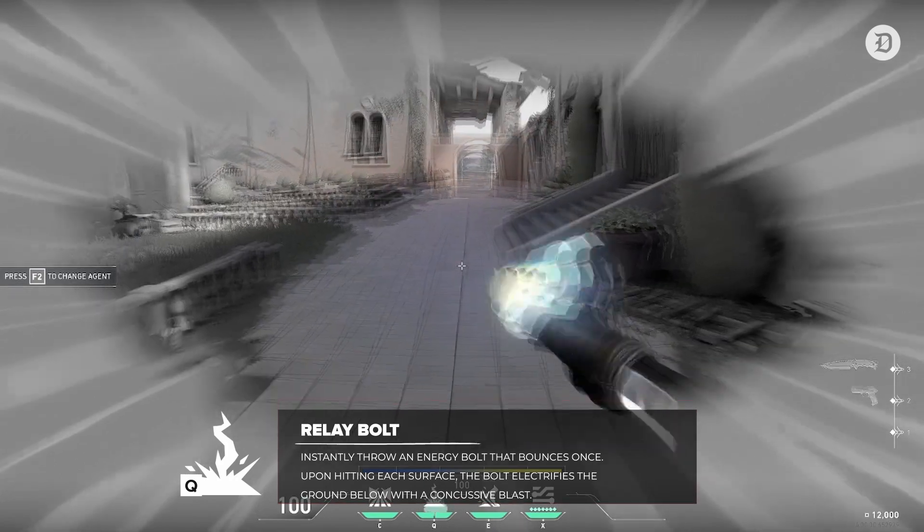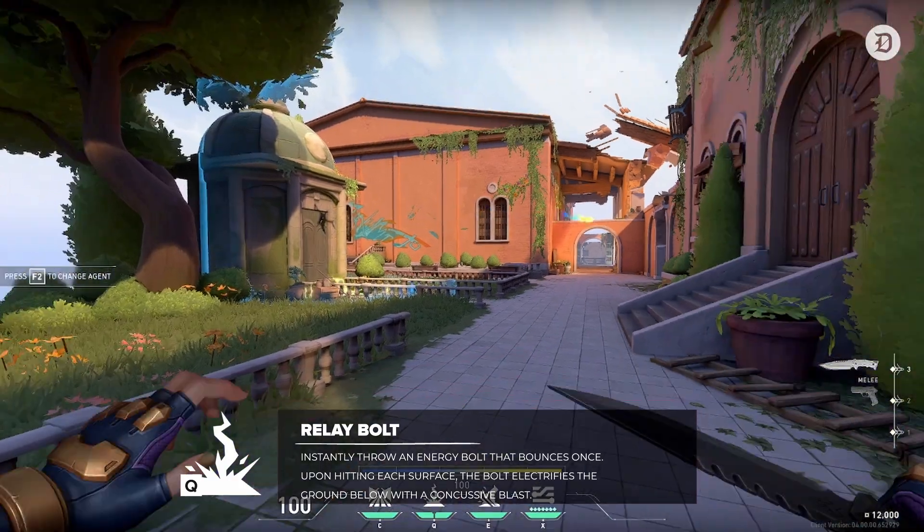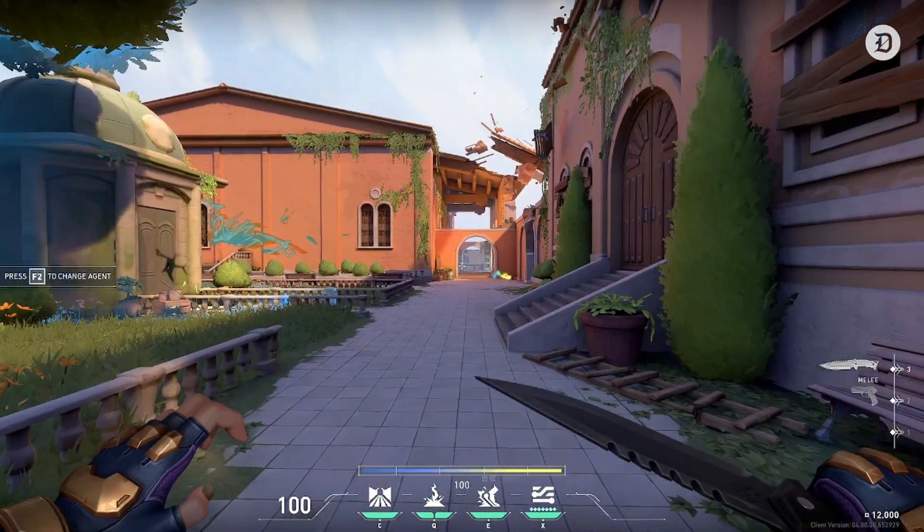Her Q is called Relay Bolts. Neon lobs a ball of electricity towards a location that shocks any enemies caught in its radius. It bounces once and electrifies the ground below it with a concussive blast when it hits each surface.